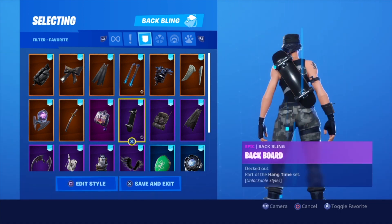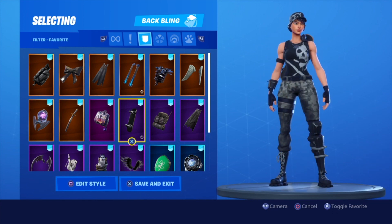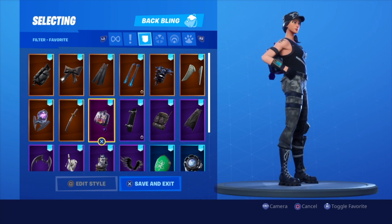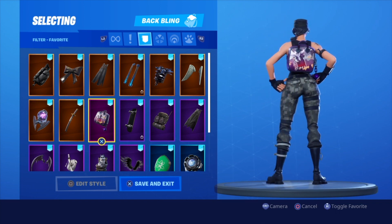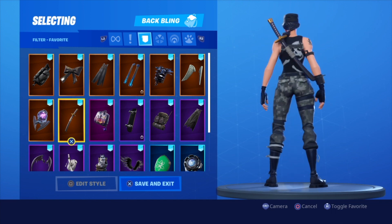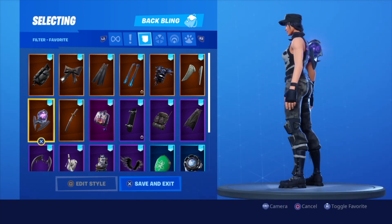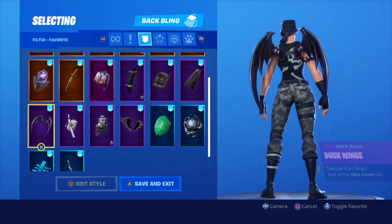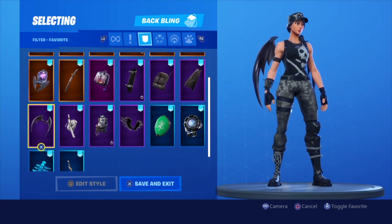Dark Bag — if you want to add some colors, and you're wondering what these back blings look like, pretty cool. Wolf Pack — you already know, that's automatic. Ominous Orb — dope, got that dark theme going on. Dusk Wings — yes, looks good.